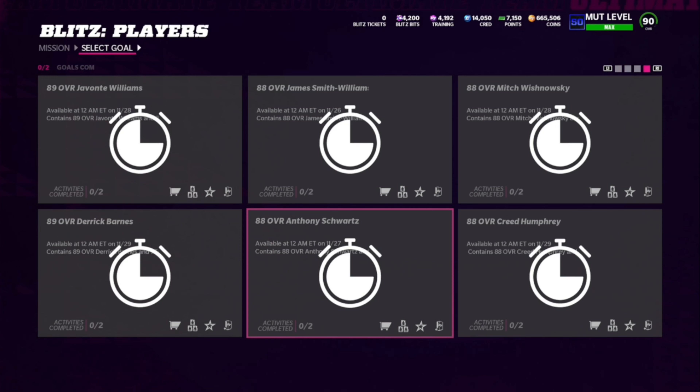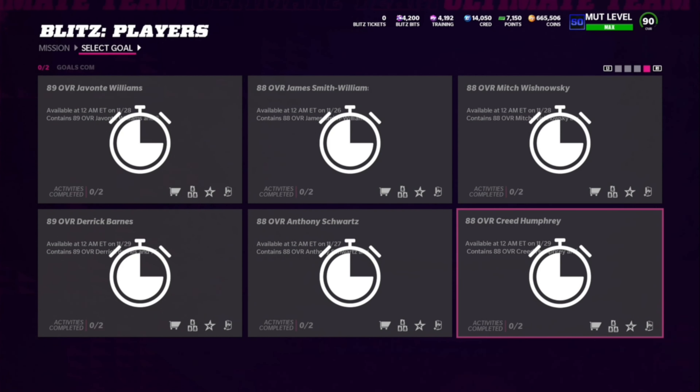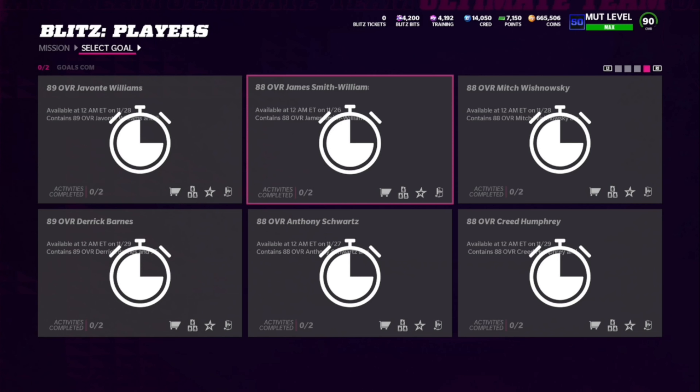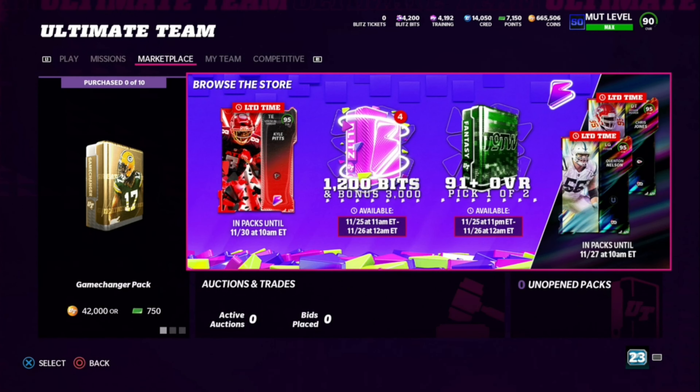Continuing the blitz player list: 90 Tayvon Austin, 90 Jalen Hurts, 90 Perry Nickerson, 89 Kary Blasingame, 89 Nate Hobbs, 89 Javante Williams, 89 Derrick Barnes, 88 Anthony Schwartz, 88 James Smith-Williams, 88 Mitch Wishnowski, and 88 Creed Humphrey. These come out at different times — Creed Humphrey at 12am Eastern on the 29th, Anthony Schwartz on the 27th. You'll need to buy these players to get blitz tickets to go get Bo Jackson.